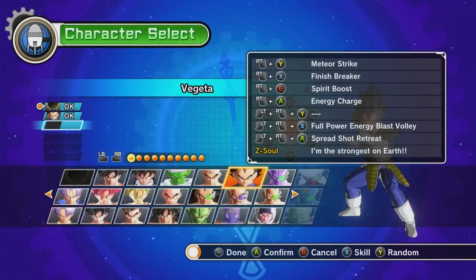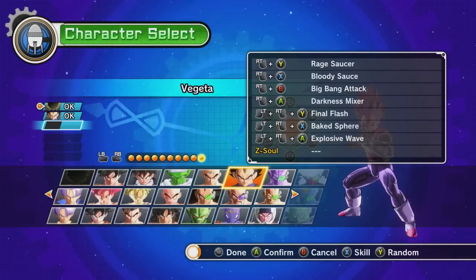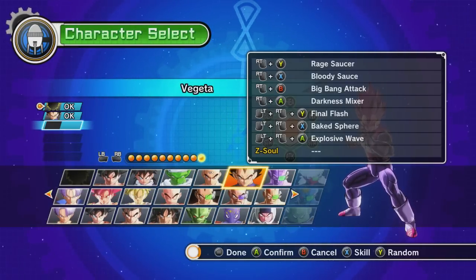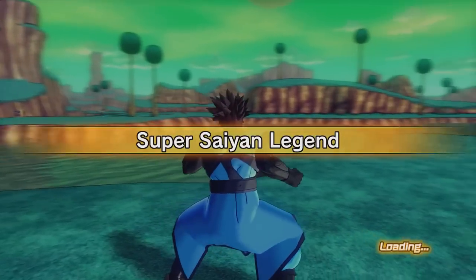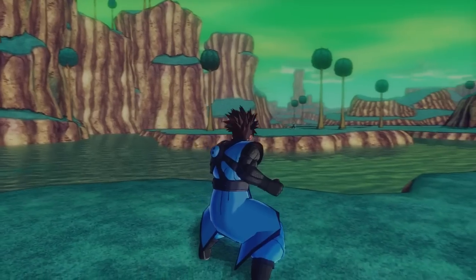Let's do the one with the halo — it's got Super Vegeta 2. That'll be too confusing. This will help us tell them apart. It's got Final Flash, Baked Sphere — what's that? Big Bang Attack, that's good. So hopefully Vegeta loves us, we're using him like crazy in these parallel quests. The goal is to beat this, but we got to find Krillin, let Frieza kill him, and then hopefully Goku shows up and we get Super Vegeta.